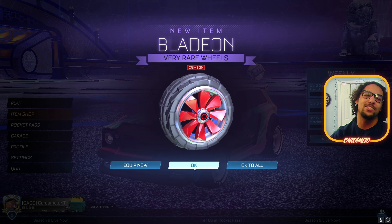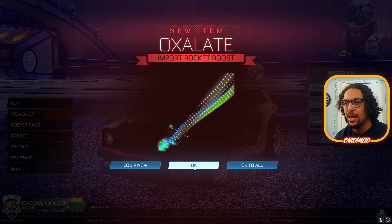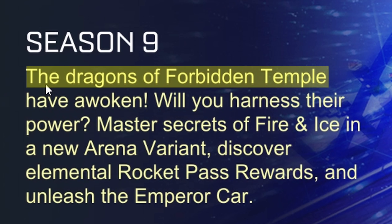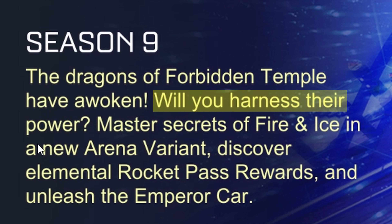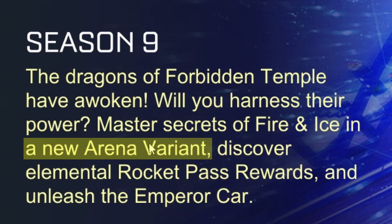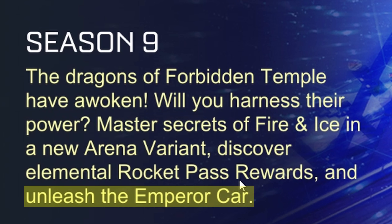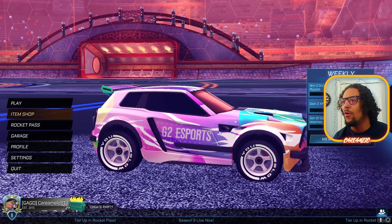And that's all my titles. But here's the tournament rewards that they automatically do for you. The dragons of Forbidden Temple have awoken — will you harness that power? Master secrets of fire and ice and a new arena variant, discover elemental Rocket Pass rewards, and unleash the Emperor car.